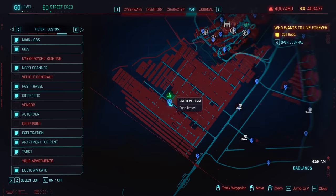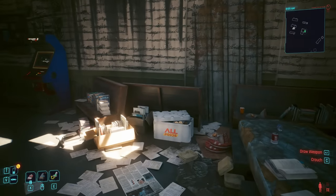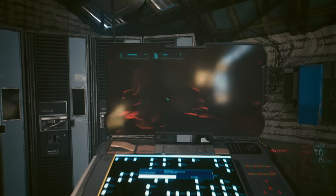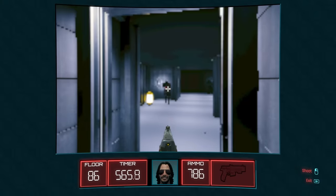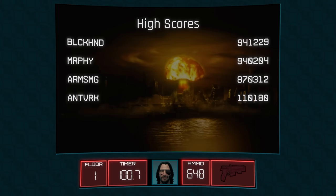A few days ago, I made a video exploring some new discoveries regarding the FF06B5 mystery in Update 2.0. We found the now open church down in the Badlands, the terminal containing an in-world equivalent of r/FF06B5, and finally the new Arasaka Tower 3D arcade game littered with clues like more statues and references to Morgan Blackhand and Spider Murphy.